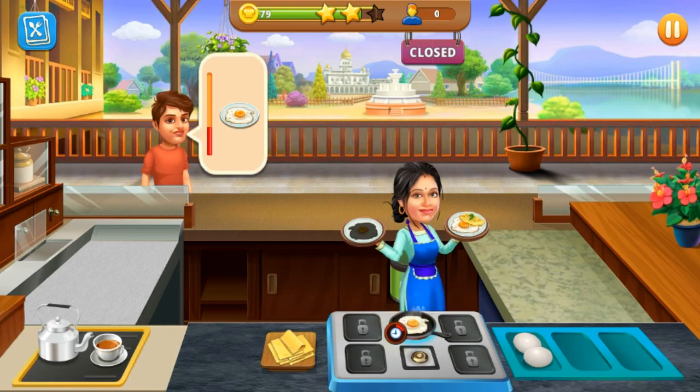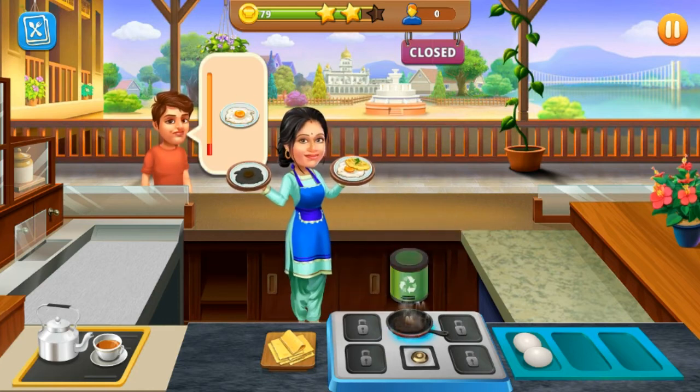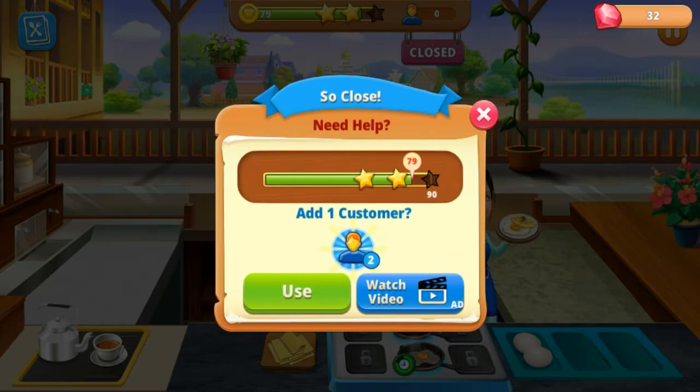As you increase the levels you'll get more food items like pasta and noodles, and you have to make food according to the choice of your customer. In this game you only have to make recipes according to your customer's choice, and you will gain stars. After that you can buy other levels like a new stove and other utensils.